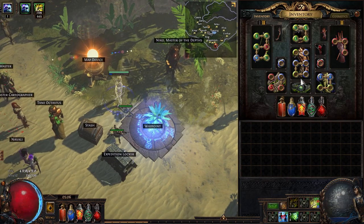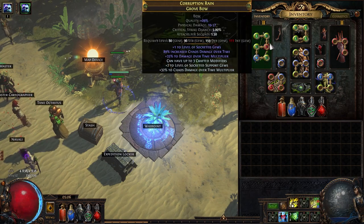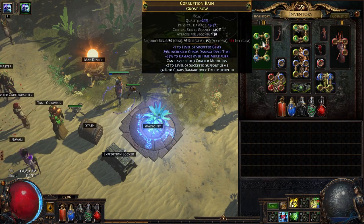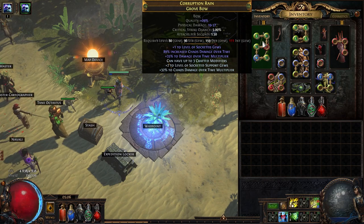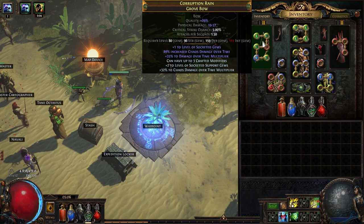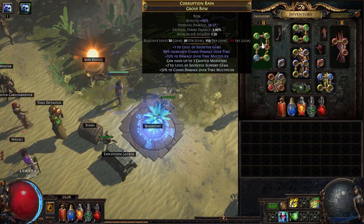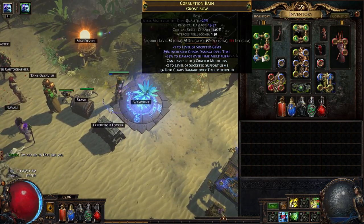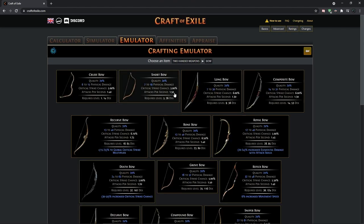Let's look at the items. First I am using this bow, which I actually crafted recently. I'll show you how to craft it because it's mostly deterministic and you will need anywhere between 10 to 15 exalts. Most of the money cost comes from the meta mods from the crafting bench — just paying raw exalts for the crafts, so the price is pretty stable.